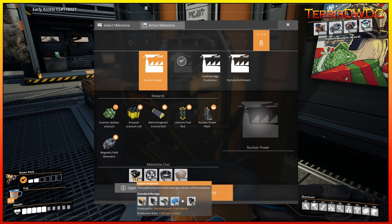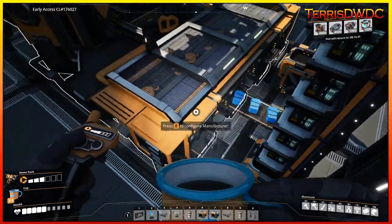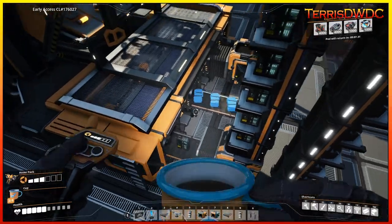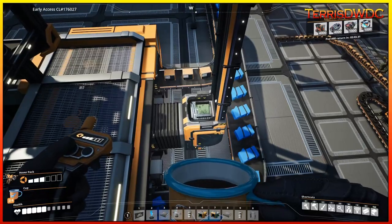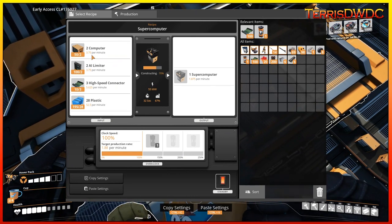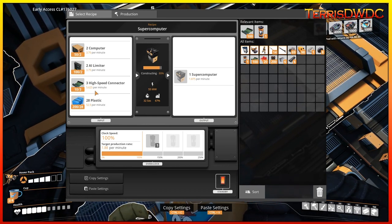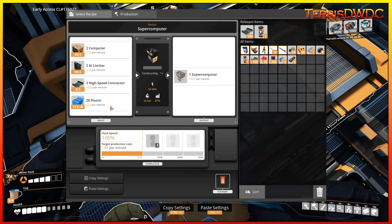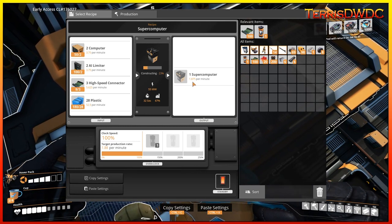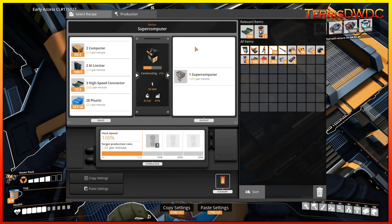We have slapped together a manufacturer feeding in AI limiters, plastic, high-speed controllers, and computer systems. This unit takes 3.75 computers per minute, 3.75 AI limiters, 5.625 high-speed controllers, and 52.5 plastic per minute to produce 1.875 supercomputers per minute. So that's our supercomputer line up and running.